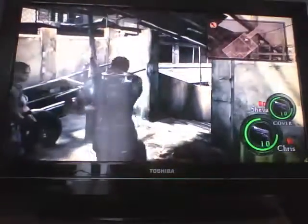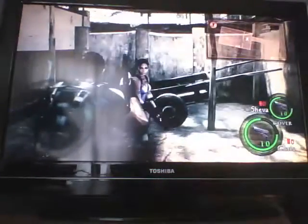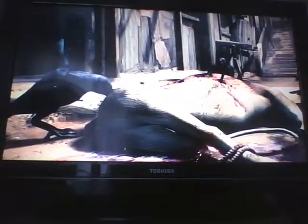Swinging the knife — you hold L2 and R1, that's your melee. Now, the difference between Chris and Sheva's melee is: Chris has a bigger reach but slow swings, and Sheva's knife is actually faster but shorter. Chris actually takes more hits, while Sheva is a bit quicker.